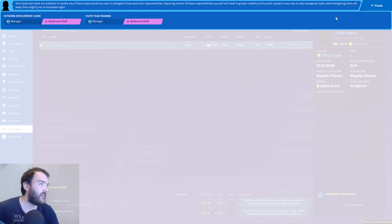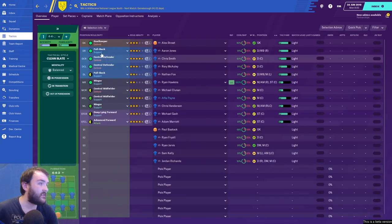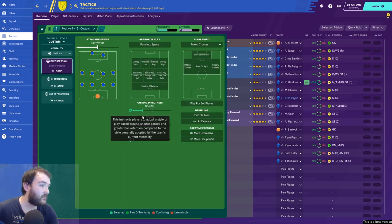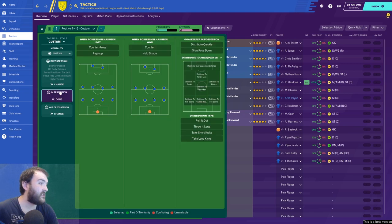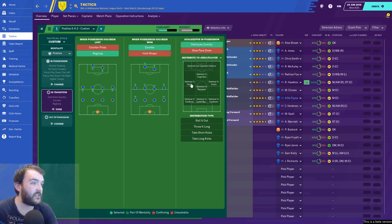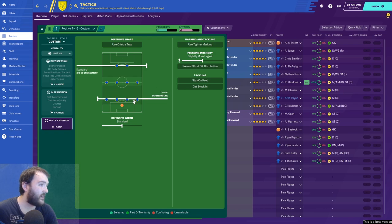We'll leave outgoing development loans and youth team training to the backroom staff. Now let's set up the tactic. I'm going to go positive, with a shorter passing style but played quicker. In transition, hit early crosses, focus play down the wings, and when possession is lost, regroup. When we win the ball back, counter. Goalkeeper distributes quickly out to the wings. For possession, I want a deep defensive line.